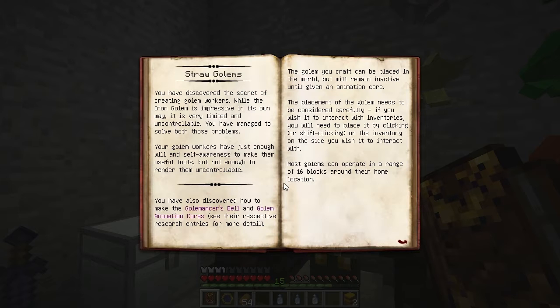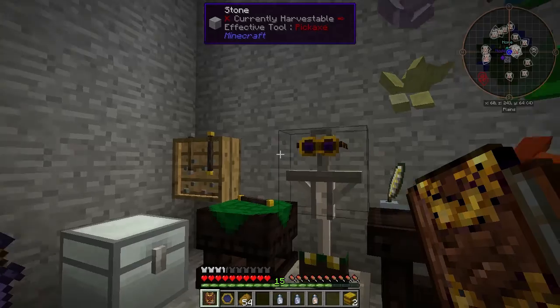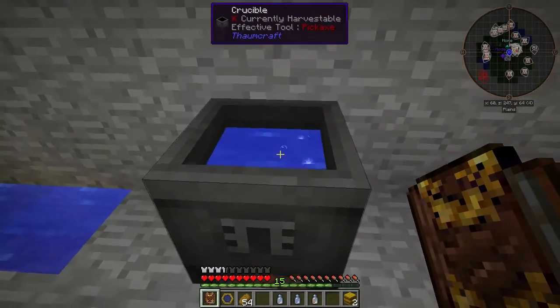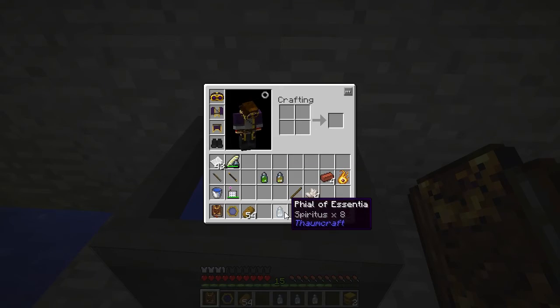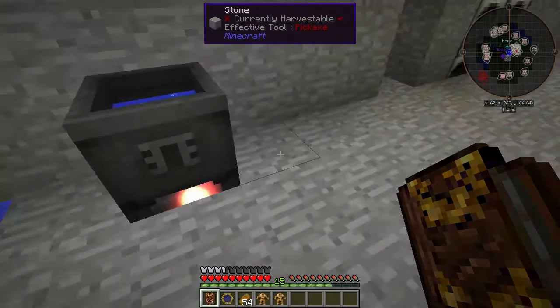When you unlock Straw Golems, you'll see we need to do Alchemy to build them. We're going to need a Hay Bale, which is a Vanilla recipe of just 9 Wheat. We need some Humanus, some Modus, and some Spiritus, which I got from Rotten Flesh, Trap Doors, and Soul Sand. We need 4 each of those elements. So Spiritus, Modus, Humanus, and 2 Hay Bales will get us 2 Straw Golems.